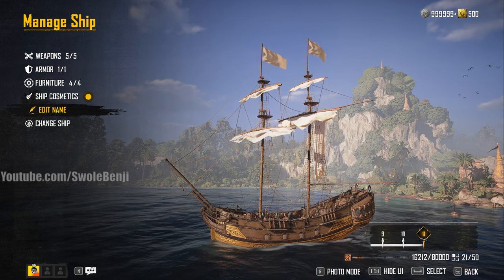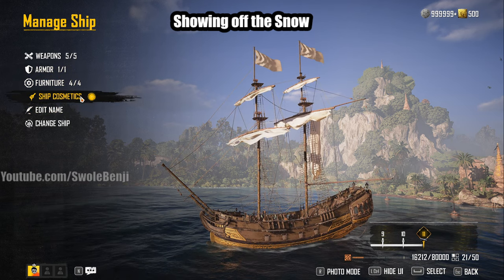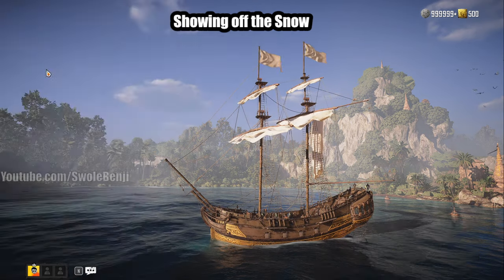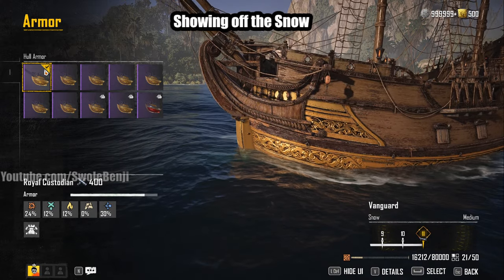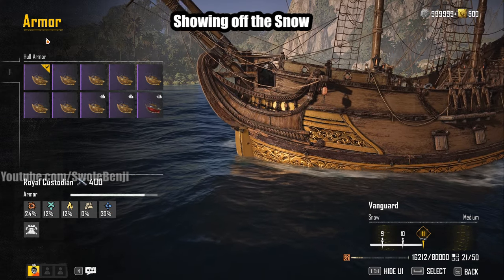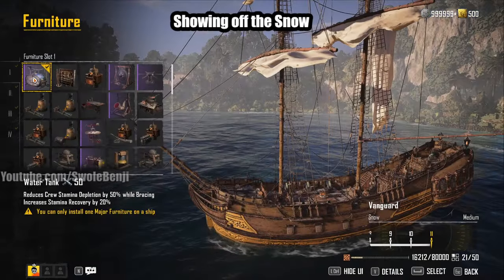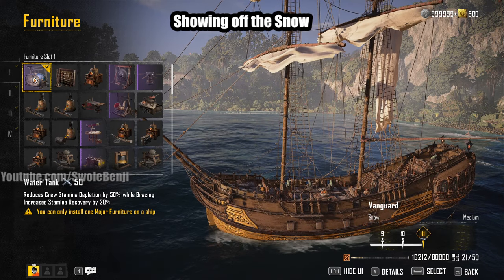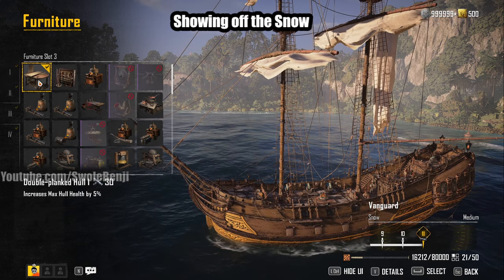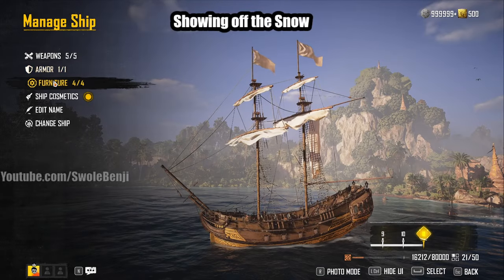Today's Skull and Bones video is all about the Snow — the tank ship currently in the game. I'm going to show you the build and then show you how long it can survive against the toughest raid boss. Spoilers: you can live indefinitely. I'm using a Royal Custodian — not the Black Prince, which would be better, but it's on another ship. For furniture: Water Tank for stamina depletion minus 50% and bracing stamina recovery 20%, Sterile Gallery for maximum stamina increase, Double Planked Hull for more HP, and Rum Pantry for stamina recovery.